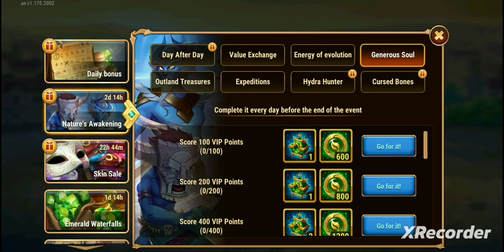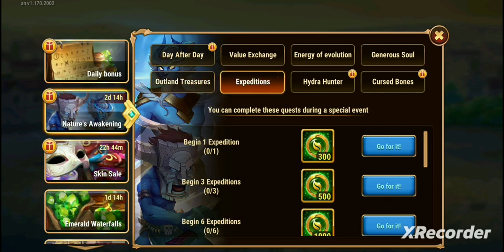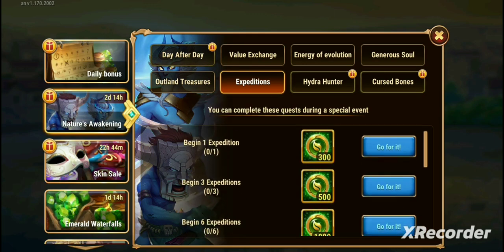Generous Soulmans — you're going to be buying stuff. If you buy things you'll get VIP points, and you'll also get Nature Chests as well as Nature Coins. The Nature Chests have fragments and things you're going to need to upgrade your heroes, primarily Mojo. You have Open Outland Chests, which is also repeatable. You can do Expeditions, and generally these are set up so that you just do them every day and you'll get the maximum amount of coins — it's a non-repeatable task.